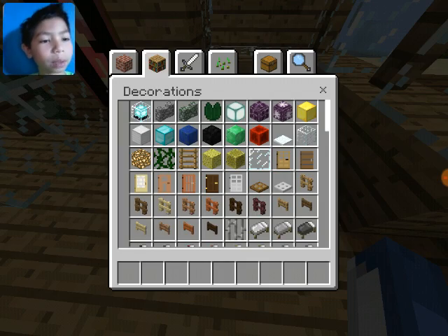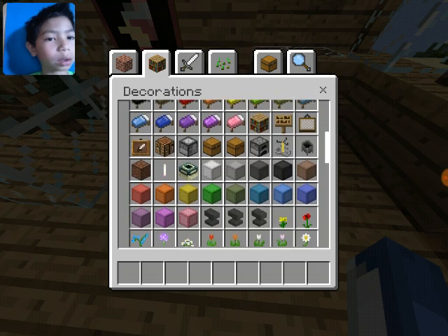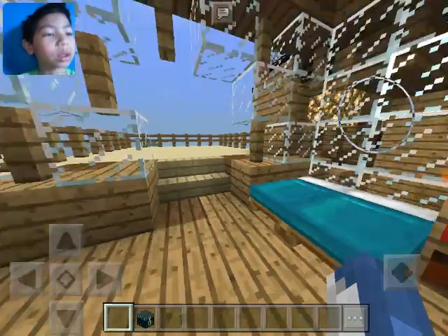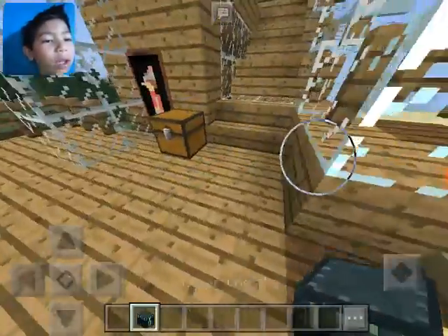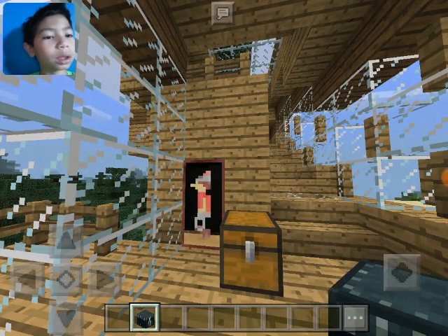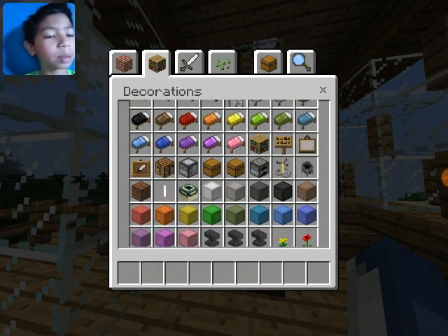Now let's change it up a little bit. Let's put a chest right there. And let's put an ender chest somewhere. Oh god, that means the ender chest is gonna connect to the ender chest that was in my old house, which is all the way over there. Let's test this out and see if it will - hopefully it doesn't. Yep, it does. Let's get rid of that. Never mind, let's just keep that chest.